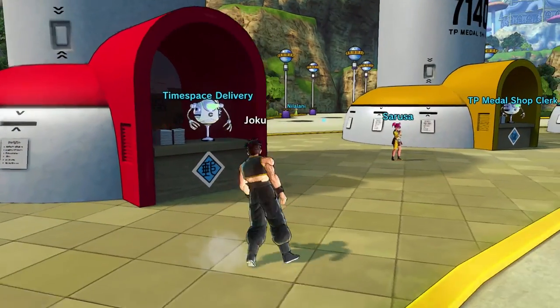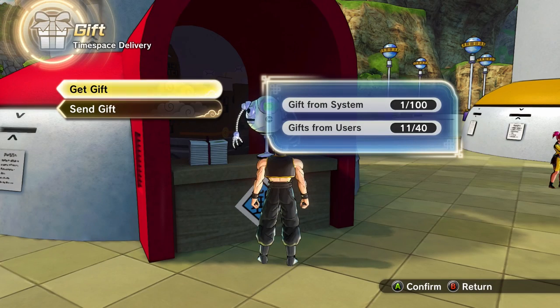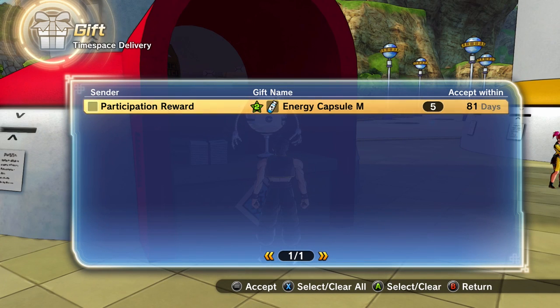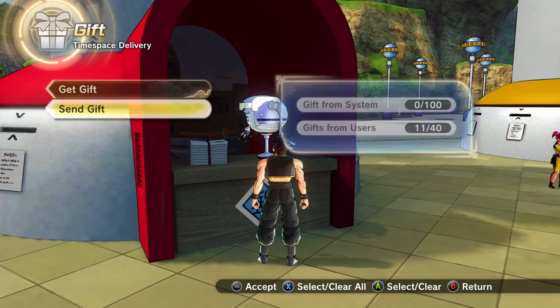Before we get started with that, I logged on and I saw that I got something. Check out the time space delivery. We did more sub-battles — I bet someone sent me something. We got something from the system and from somebody, that is pretty cool. Let's check out the system first. Participation reward: five medium energy capsules. I don't even use medium energy capsules, but I guess I'll accept it.